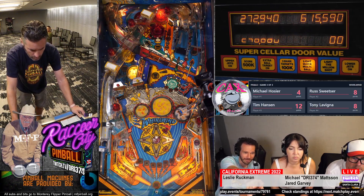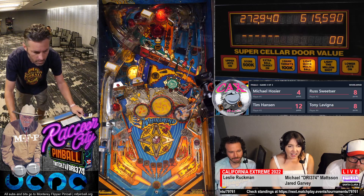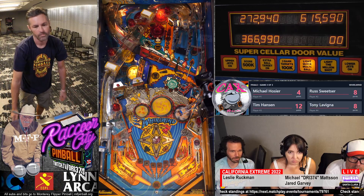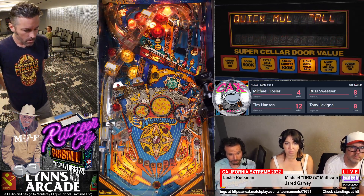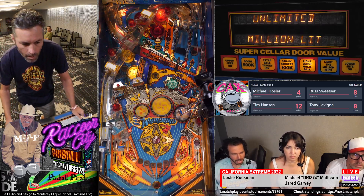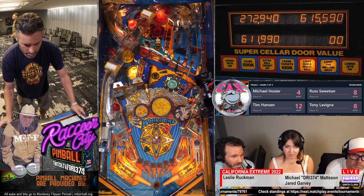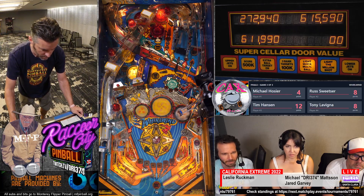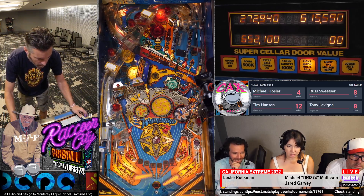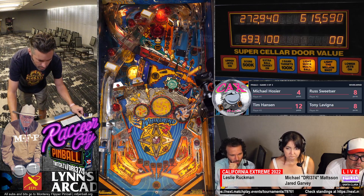Under the ramp — the ramp lifts up as you see the green flashing shot. Just missed it. The side ramp is a million each side ramp now. Ideally you want a Whirlwind where if you plunge hard, it goes to the upper loop and feeds the upper flipper. He has his lock left now, so he wants to hit that. The main ramp will go and lock the ball.